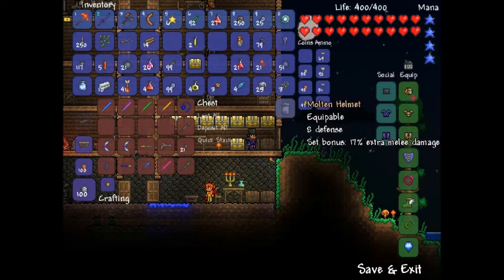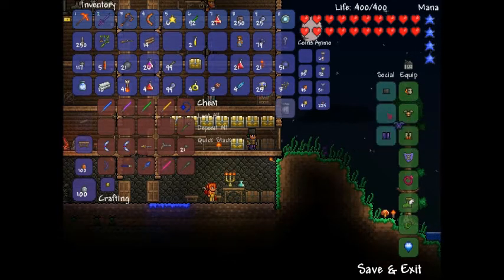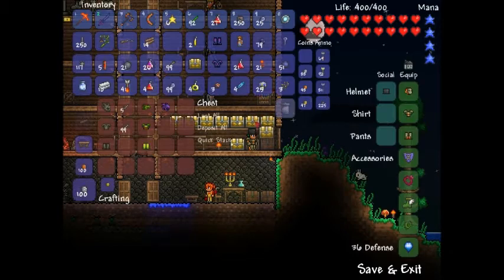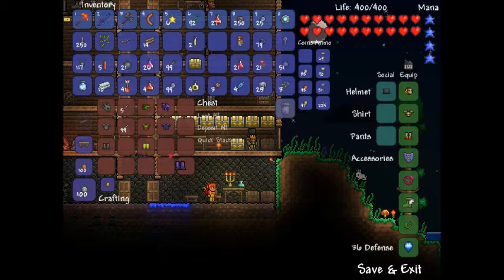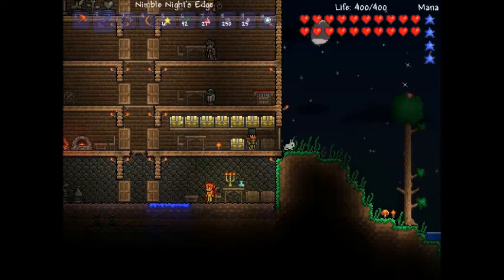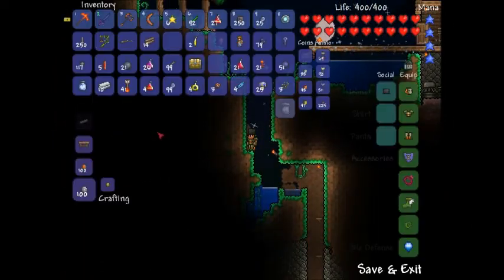As you can see by this hellstone here, and by the fact that it's not really here anymore, I have molten armor - I can probably just take off my disguise here. So my armor has changed. What is my current set bonus? 17% extra melee damage. Well worth it if I do say so myself.